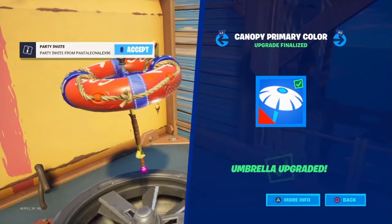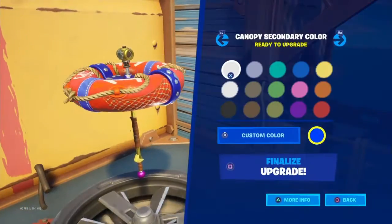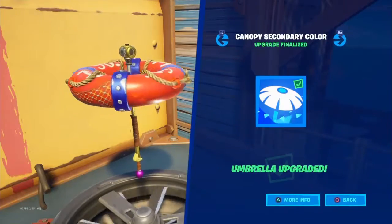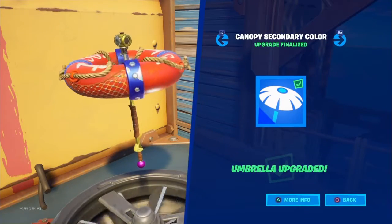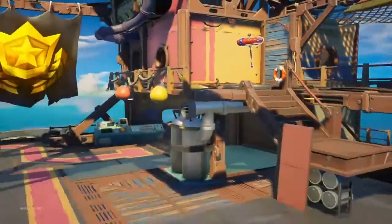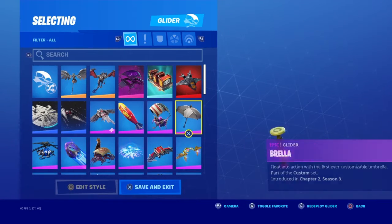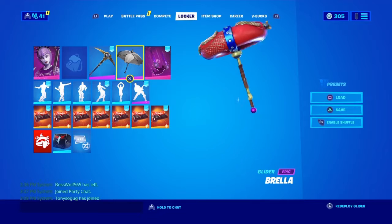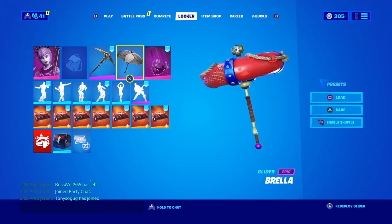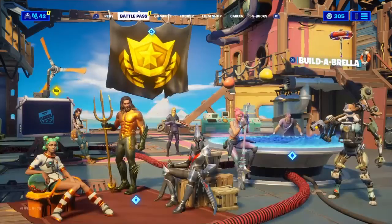My topper is kind of bad but I'm just doing my canopy. The two main colors are finally done — my builder umbrella is completely finished. Let me pull out my builder umbrella. That looks cool. I am actually very happy with mine. It looks a bit goofy but I like it, and I'll show you guys what I actually have done.